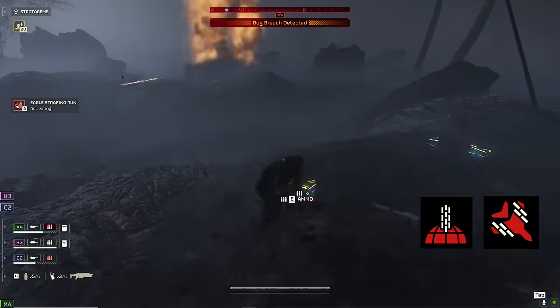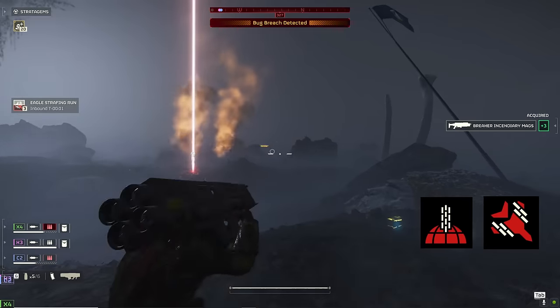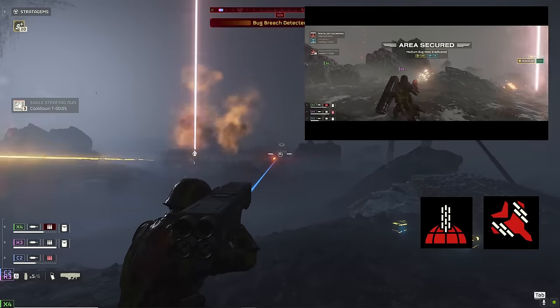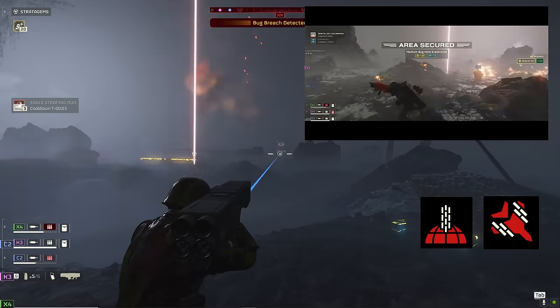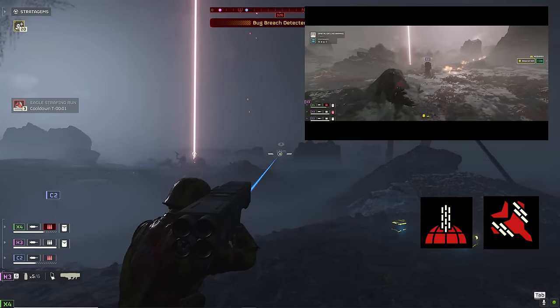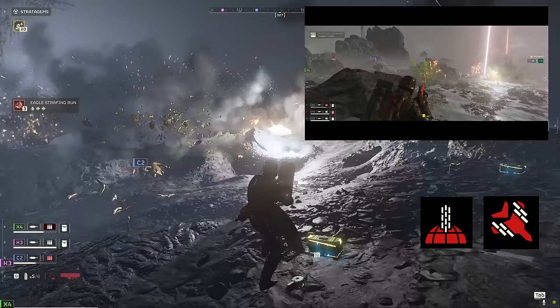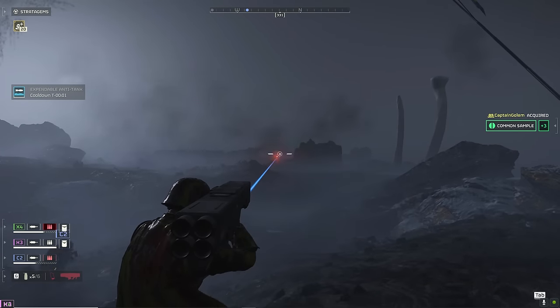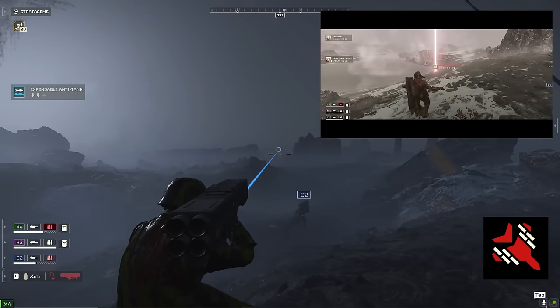To bring the hurt to those medium-sized enemies, we're going to be relying on the Orbital Gatling Barrage and Eagle Strafing Run. The Gatling Barrage is fantastic for wiping out big bug patrols or seriously softening up bug breaches. It can also do damage to heavy armor, helping us finish off any big threats that manage to tank our rocket volleys. Whatever has the audacity to survive this opening salvo is going to be greeted by Eagle One and her 30mm cannons.